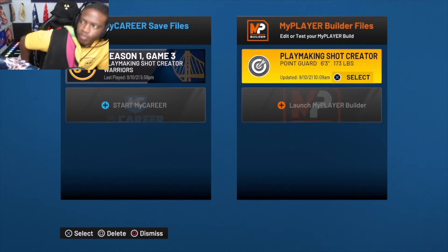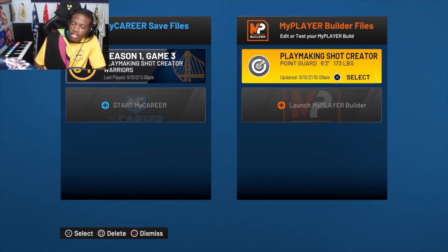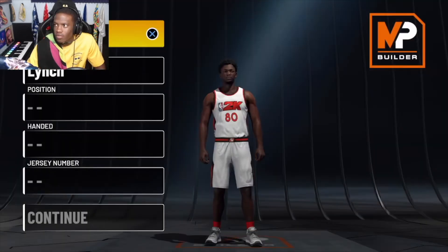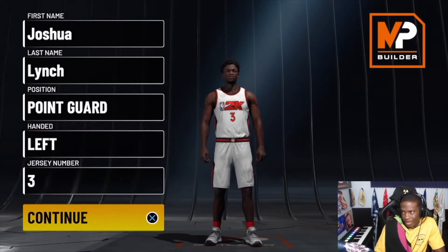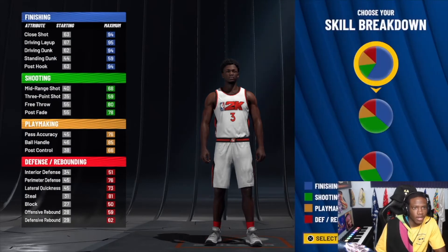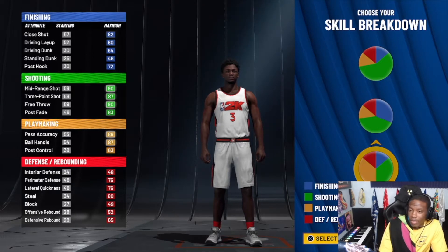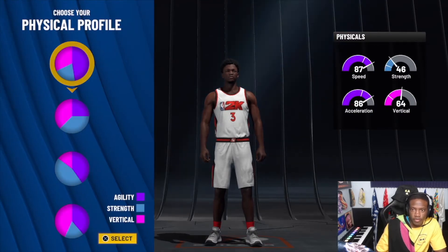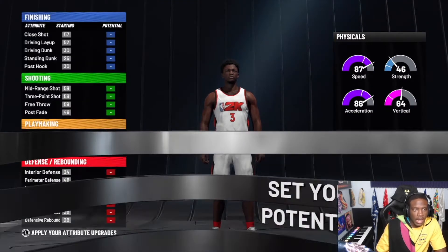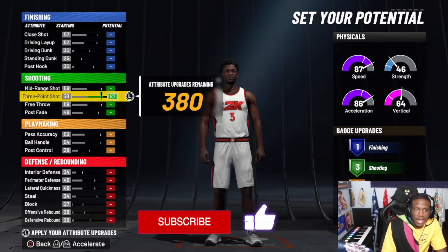First thing's first: this is the build — Playmaking Shot Creator with the sharp grand badge, 6'3", 173 pounds. You can adjust weight similarly. I'm moving my camera down here for y'all. Point guard, making mine lefty because I'm a lefty — three is my favorite number. For the pie charts, you want to choose the 50/50 shooting and playmaking pie chart. Choose the first one for the most agility or speed, then max it out from there.